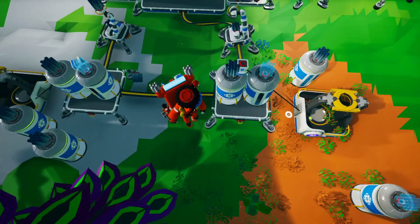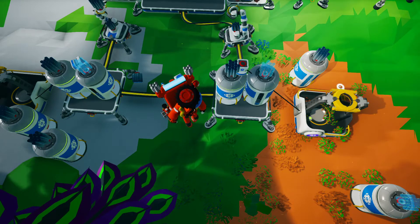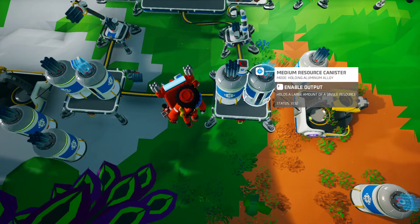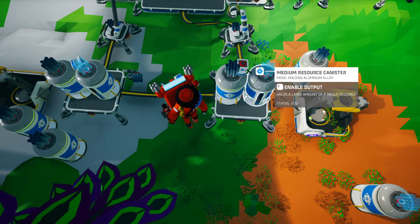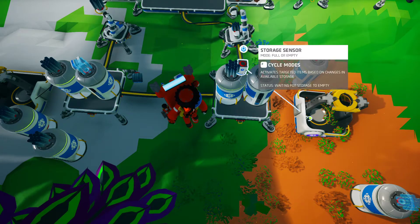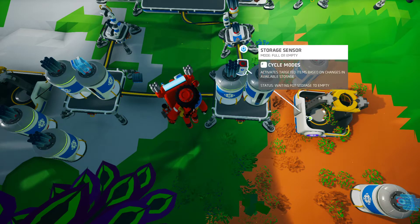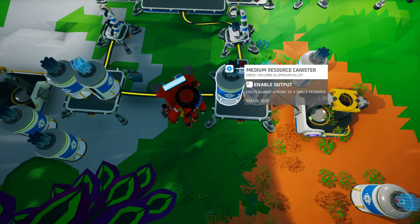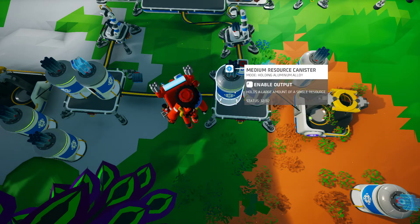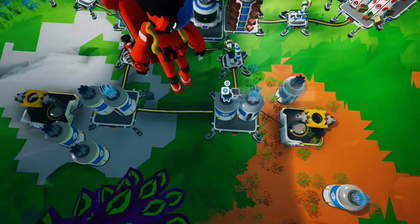This here is supposed to simulate the Excel request platform with the resource canister on top of the rocket. As soon as it detects the canister being full, it should launch the Excel request platform, send it up into space, and have it come back down empty. There's a little issue though — I don't know what happens to the tethers when you launch the storage sensor into space; I'm going to test that later. Also, it's a little bit inefficient in that it only detects the storage canister, so there are eight slots on the rocket itself that you're losing a little bit of byte efficiency per payload. But that's okay, considering the fact that it's fully automated.